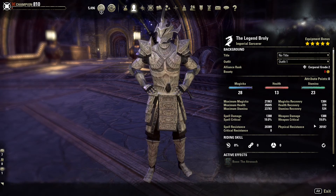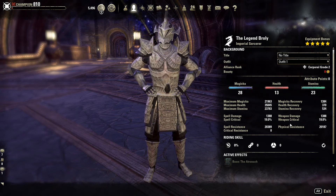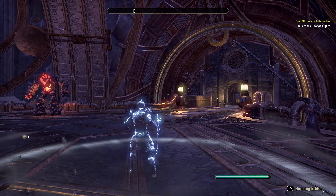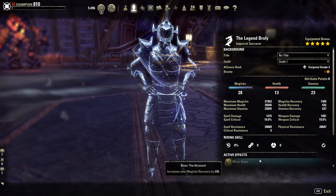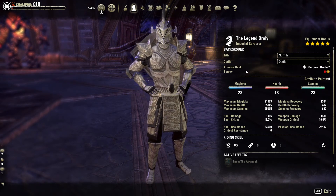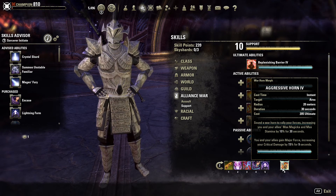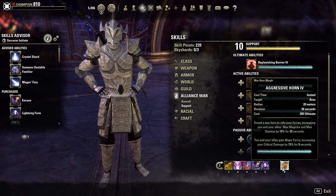Unbuffed resistances are 20.3k and 21.1k on the staff bar, and 23.6k and 23.4k on the sword and board bar. Once buffed up, we're at 25.6k and 25.4k, and with Hurricane active we're at 28.8k — right up under the resistance cap with Lord Warden proc'd. The last ultimate is War Horn, which increases you and your allies' max magicka and stamina by 10% for 30 seconds and grants Major Force increasing critical damage by 15% for nine seconds. It just increases the group's damage and allows content to go faster.